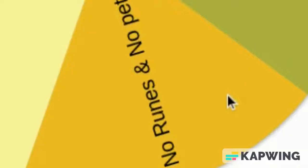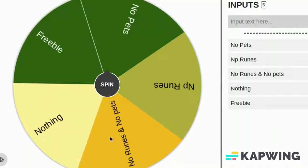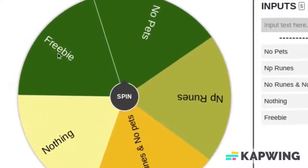We have the No Pets Challenge, the No Runes Challenge, the No Runes and No Pets Challenge, and then we have the Nothing Challenge. This means that I cannot use anything — no gear, no pets, no runes, no food, no nothing. But of course, we have a saving grace over here: our freebie, which is where we just get to do a normal Harmony Island Arena Battle.